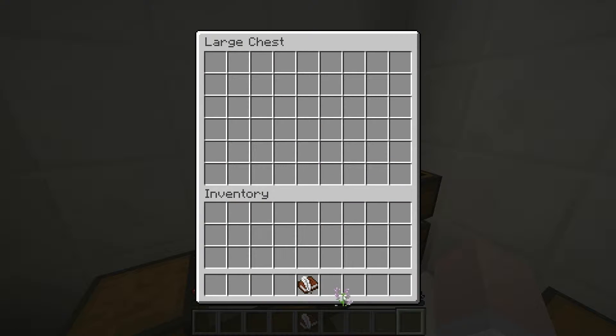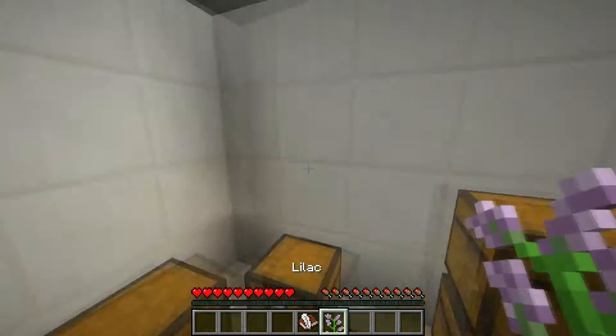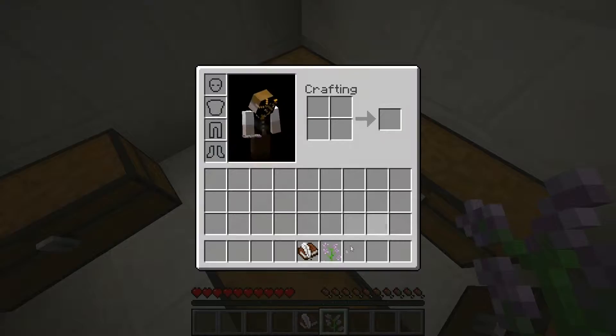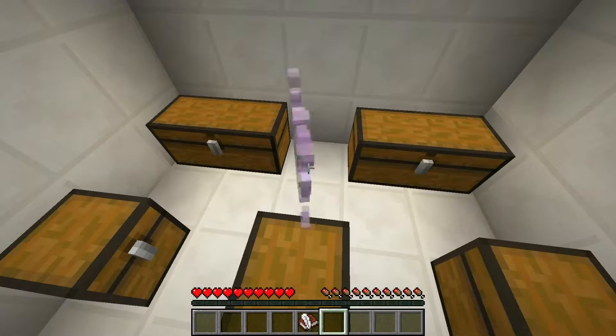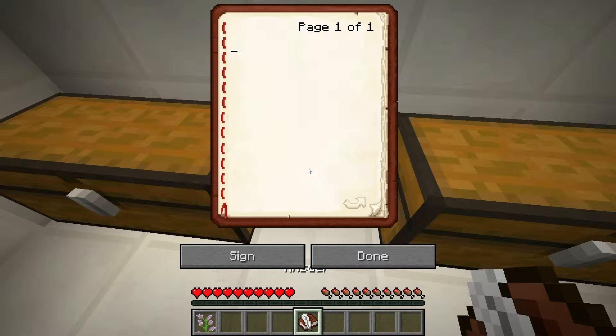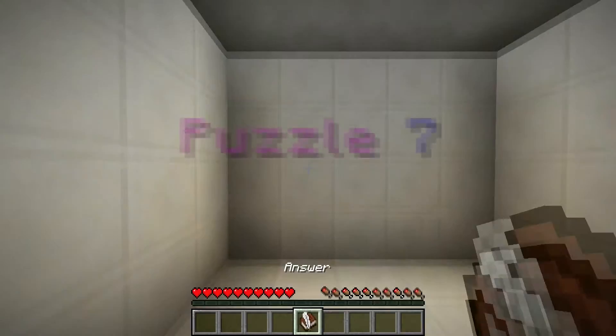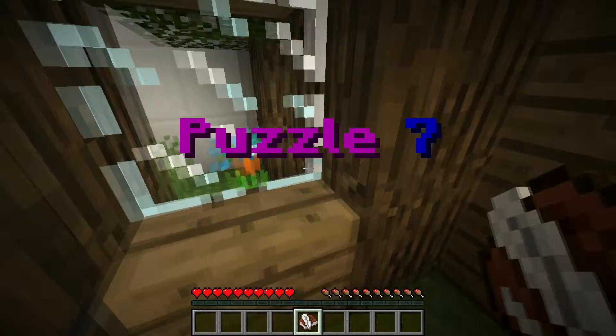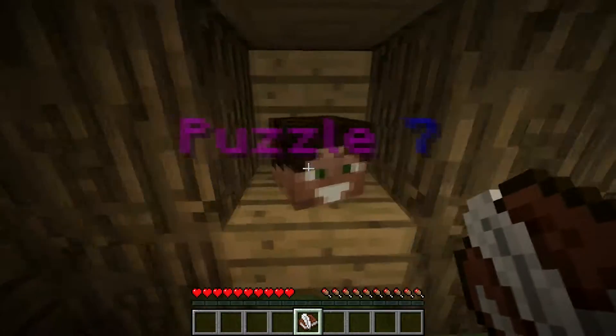There's the lilac — I'm supposed to grab it. I'm supposed to keep going with them until they have something, which apparently is a lilac. Maybe if I write 'lilac' in the book. That last puzzle I just realized didn't have any entry into the book — it was just a straight-up puzzle. Okay, that worked. Puzzle seven — nice and easy, blue orchid. I love that blue orchid, hello.